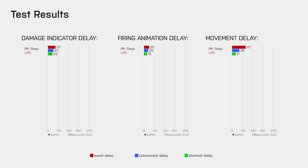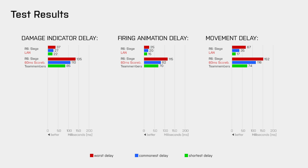So let's have a look at the results of the delay tests. The movement test was a bit tricky because of the animations in Rainbow Six Siege, and I also had to use the stance change in my tests because you cannot jump in that game. When we look at the firing animation delay, 25ms was the worst measured delay, 15ms was the lowest, and the most common delay was 20ms. I say 'most common' and not 'average' because that's the delay the player was actually affected by most of the time. Running these tests locally was very easy, but on a public server it got more challenging. Since I couldn't get my players in different teams I had to shoot at my teammate, like I also had to in Black Ops 3.